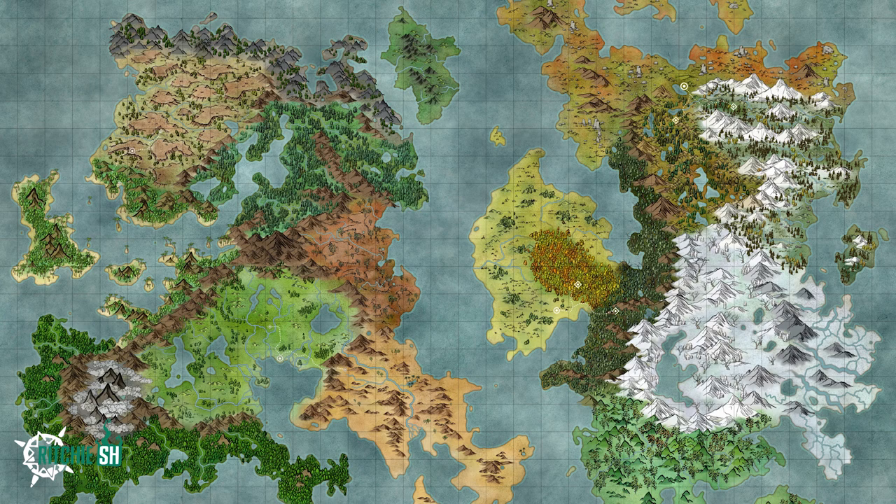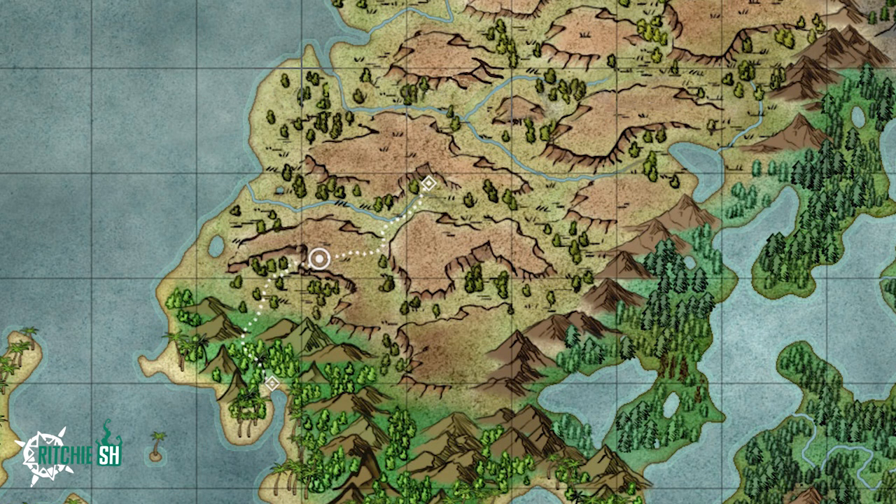If you zoomed into the map at all, you may have seen four circles like this one shown here and two diamonds attached to each area. These circles represent the divine gateways for the four great races of Vera — the dwarf, human, orc, and elf — each of which is located in the ruined cities of these races. The diamonds associated with these are the subraces within each race's starting zone, as each race is made up of two different character types.